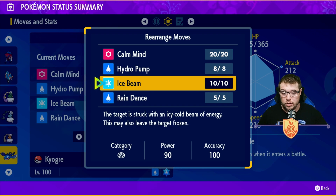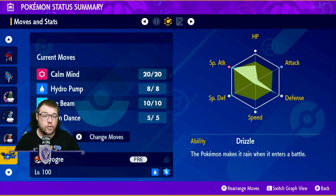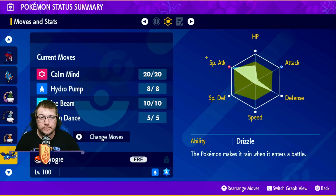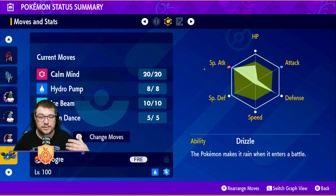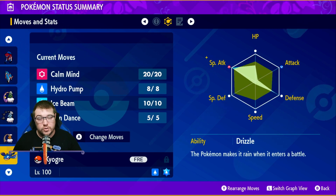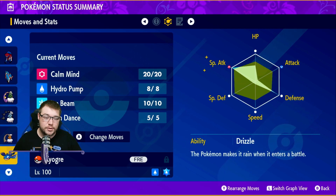The main moves I would recommend running on him are Calm Mind and Hydro Pump — those two together are going to do massive amounts of damage within the Tera Raids. For our spread, we are going to be going with 96 in HP, 160 in Defense, and 252 in Special Attack with a Modest nature. Modest nature is going to be boosting our Special Attack and lowering our physical Attack, and with that you're able to live everything because your Special Defense is so high.